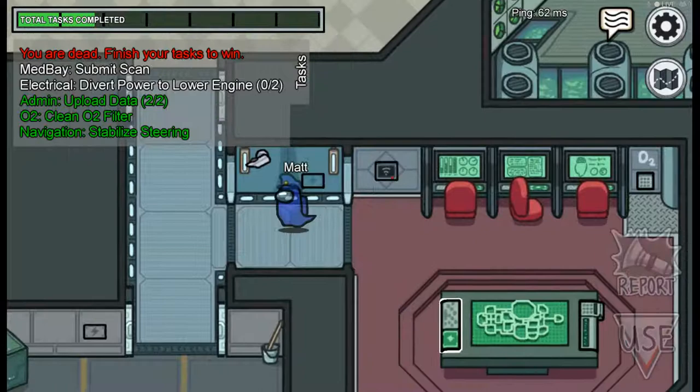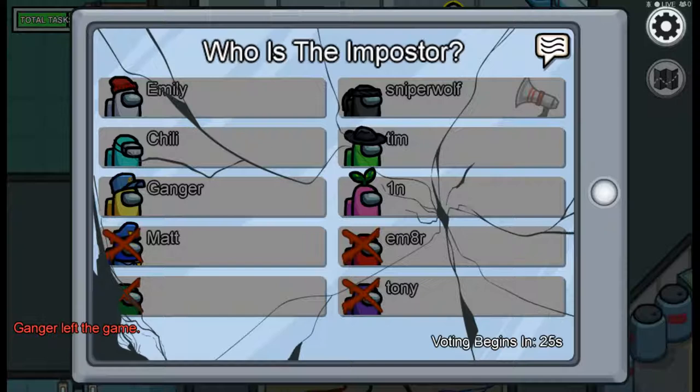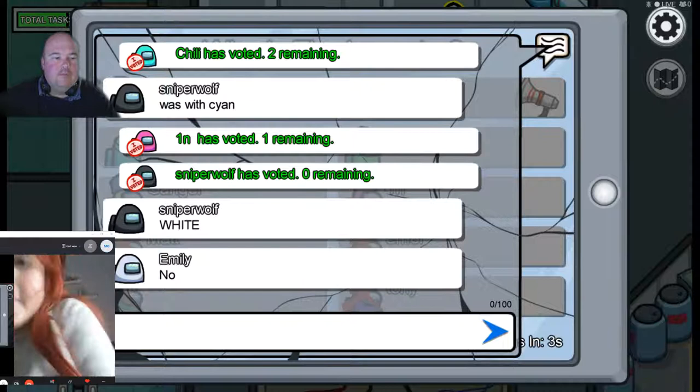Going to Electrical now - dead body reported! Someone leaving the game. Let's see who this dead body is. Checking the chat - Ruby's trying to blame White, a bit cheeky.